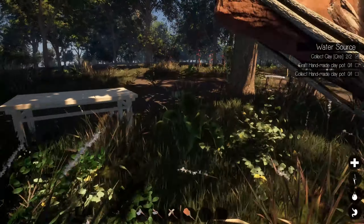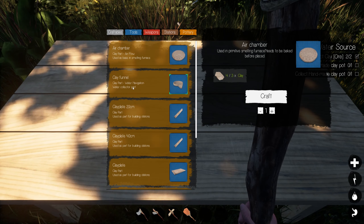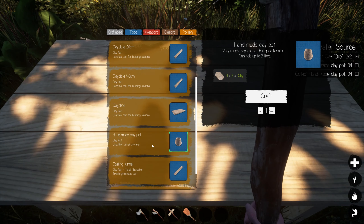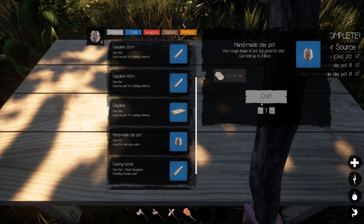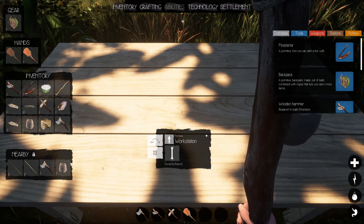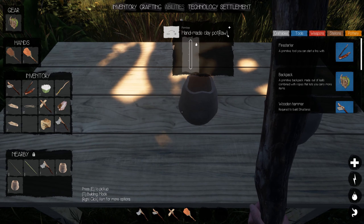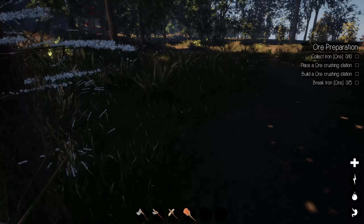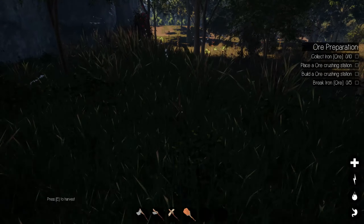Coming back over here — interact with the station. It's under craftable? No — pottery. It's going to be under pottery, I do believe. Handmade clay pot — I'll actually make two of them. There they are — there's one on the table, I'll put the other one on the table. Right now you can see handmade clay pot raw — I cannot use them because they need to be baked, and that's what I need to do with the fireplace.